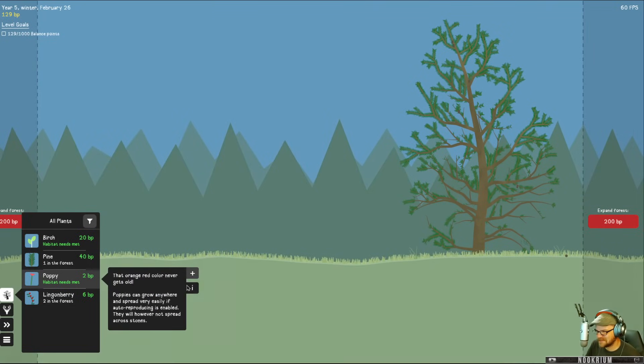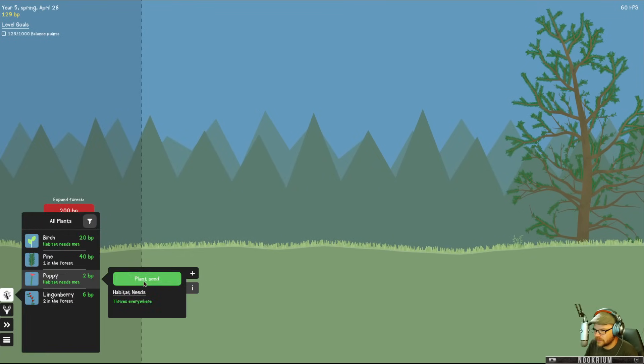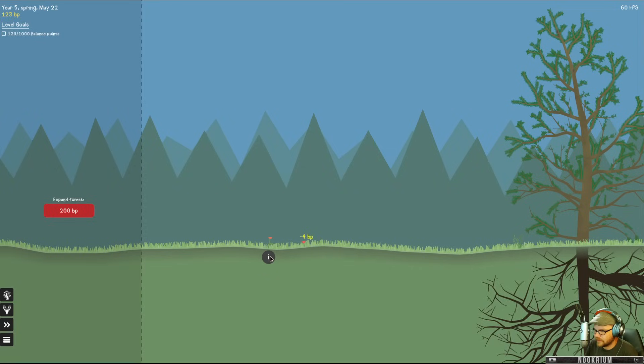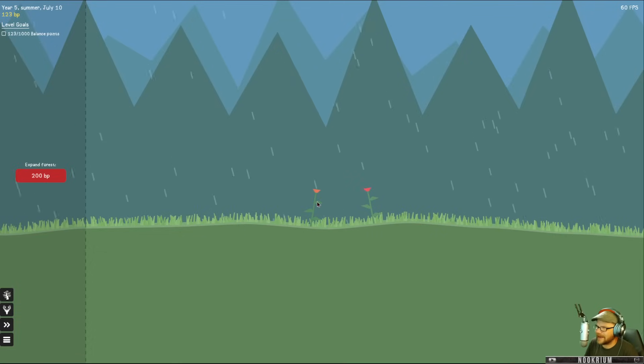We got poppies and we got birch. Poppies can grow anywhere and spread very easily if auto reproduction is enabled — however, they will not spread across stones. I don't see any stones, so we shall poppy. Let's double poppy. Congrats planting your first flower. Flowers die each winter but grow back again when the spring arrives. Butterflies and bees eat the nectar. Balance points — so as the animals come in, we get balance points. It's almost like an incremental thing going on.